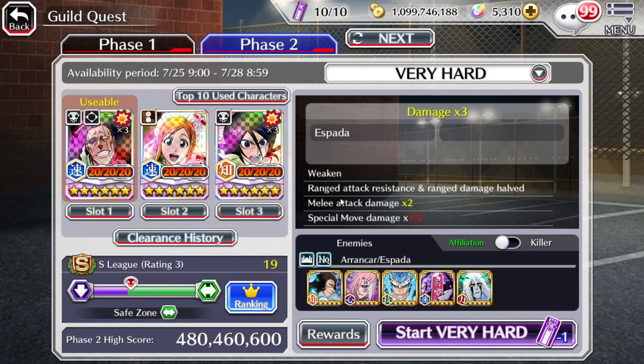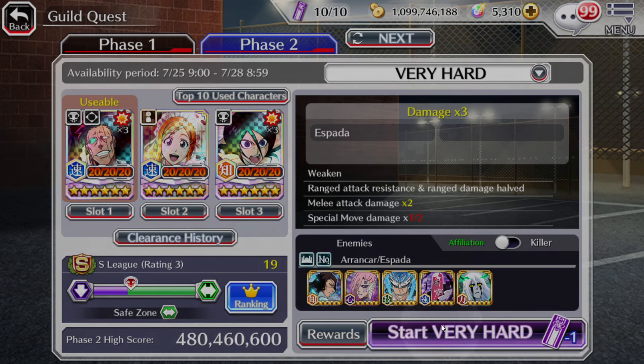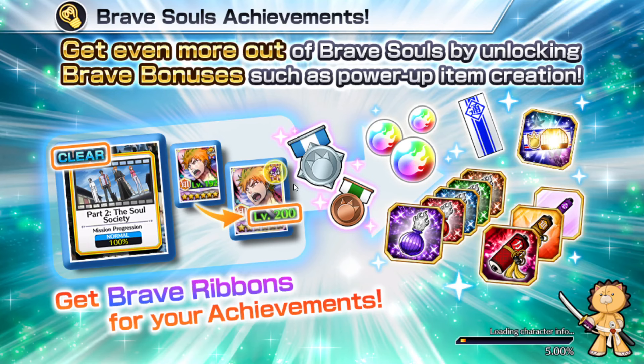It took me about six hours of resetting. It definitely could have been easier — I got a little video from one of my guildmates on when I should pop my EX ability, and that definitely helped. I cleared it like the very next run after that.